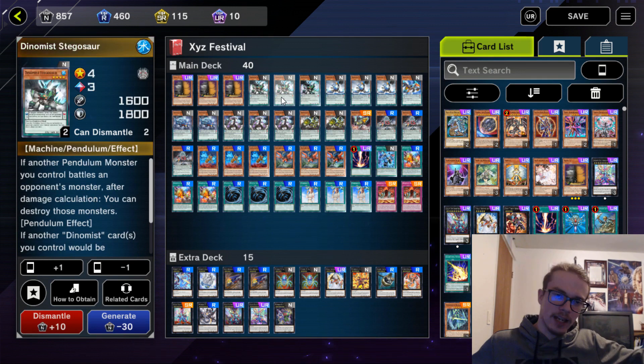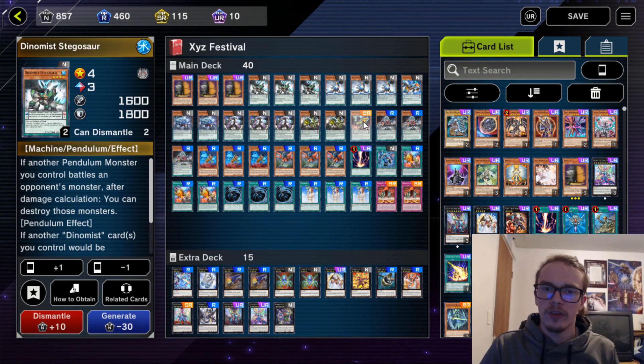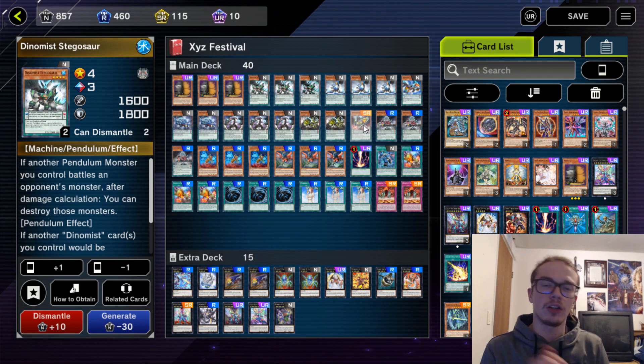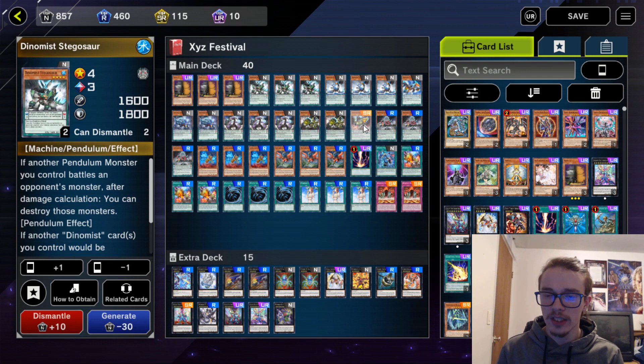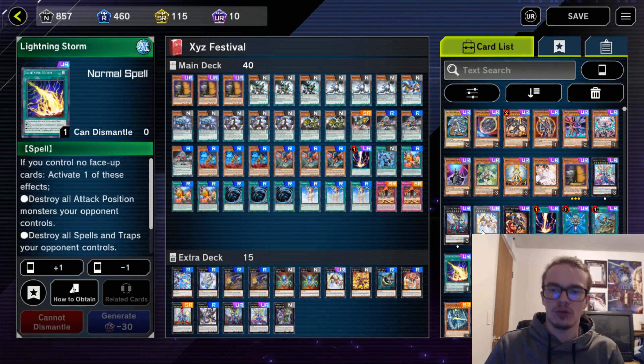First and foremost, it is a Pendulum deck — it is Dinomist — and it's incredibly cheap. Realistically, I would be playing a lot more better go-second cards, things like Nibiru, Lightning Storm, Forbidden Droplets, etc., but this is a free-to-play version.